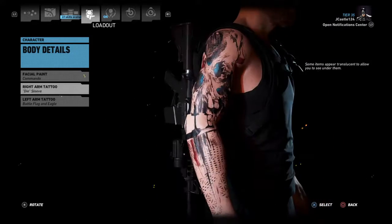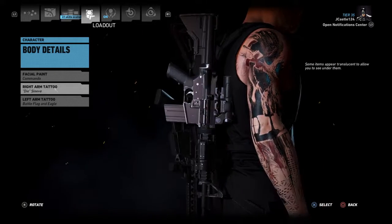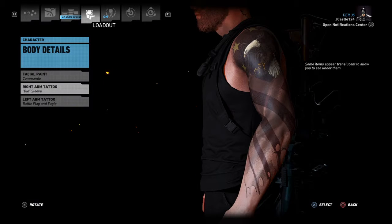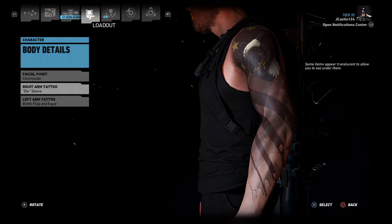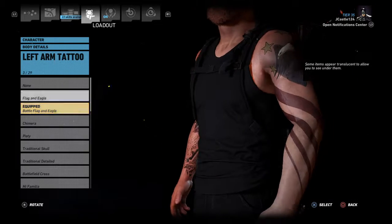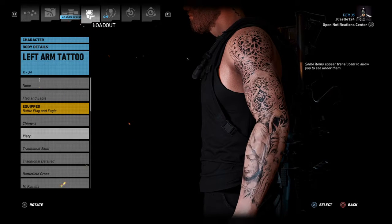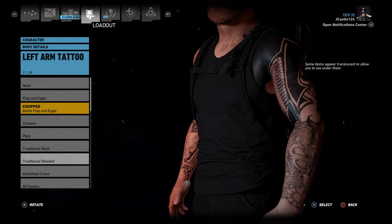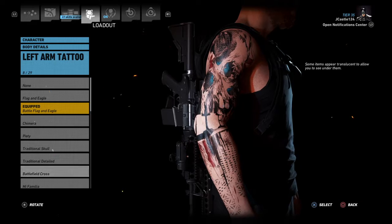For tattoos, I tried to choose the most American ones I could — or at least the coolest ones. I chose this die sleeve, though I might actually switch it. I like this one — the battle eagle — with the flag and eagle. I'm not really into the Mexican detail stuff, but I do like this other one too. Unfortunately I can't get it on the other arm, so I'm stuck with that one.